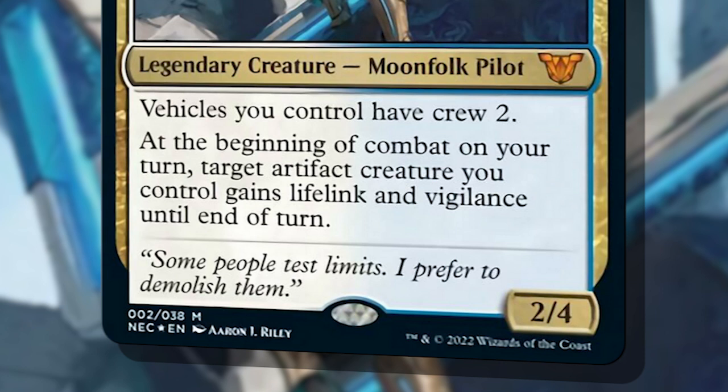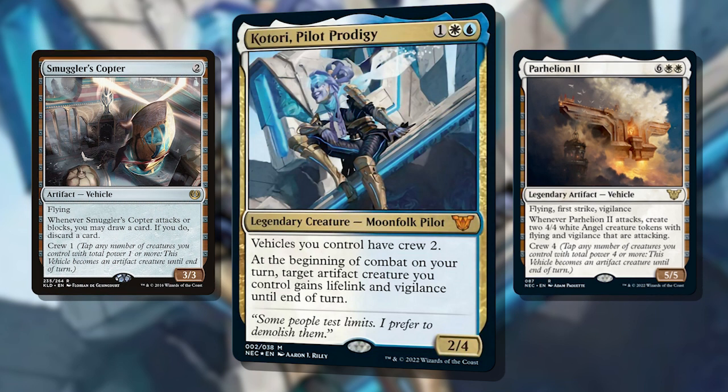Basically, Katori is such a good pilot that they can crew anything all on their own, everything from a Smuggler's Copter to Parhelion 2. If there's a better hotshot Ace pilot out there, I've never met them.